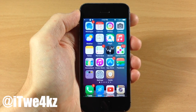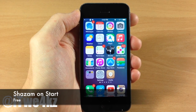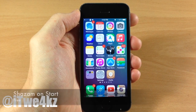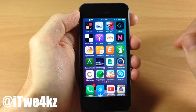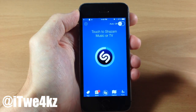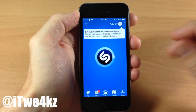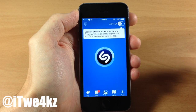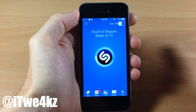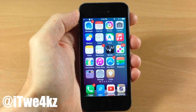Next up, if you use Shazam a lot you're probably going to like this tweak — it's called ShazamOnStart. It's very simple with no settings to configure. When you open up Shazam it's going to automatically start listening right away, so you don't have to do any other action other than open the application and it will automatically start trying to recognize whatever song is playing in the background.